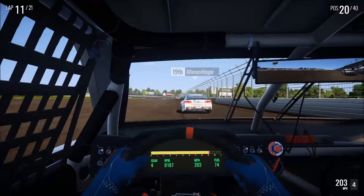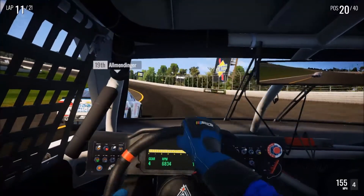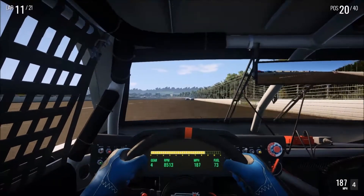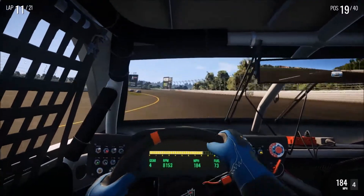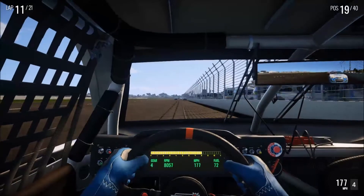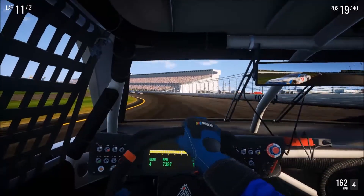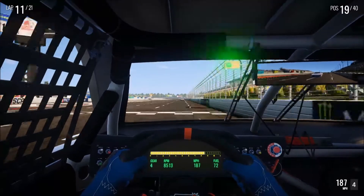We're going to take this position. We've got a nice run on Allmendinger — stay low, stay low. He's got a car out there. Clear, clear. Still not what we're looking for through turn two, but it was enough to keep him behind us. The car rotates, and we have a good exit off the corner. This should allow us to pull away from him — you can see he's getting smaller in our mirror now. Ten more laps, so we're just past halfway.